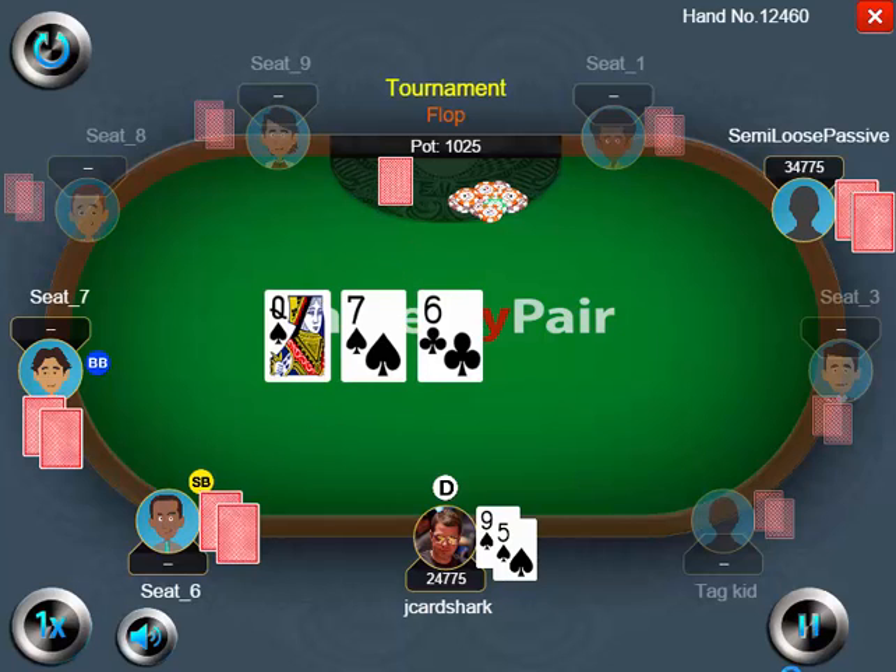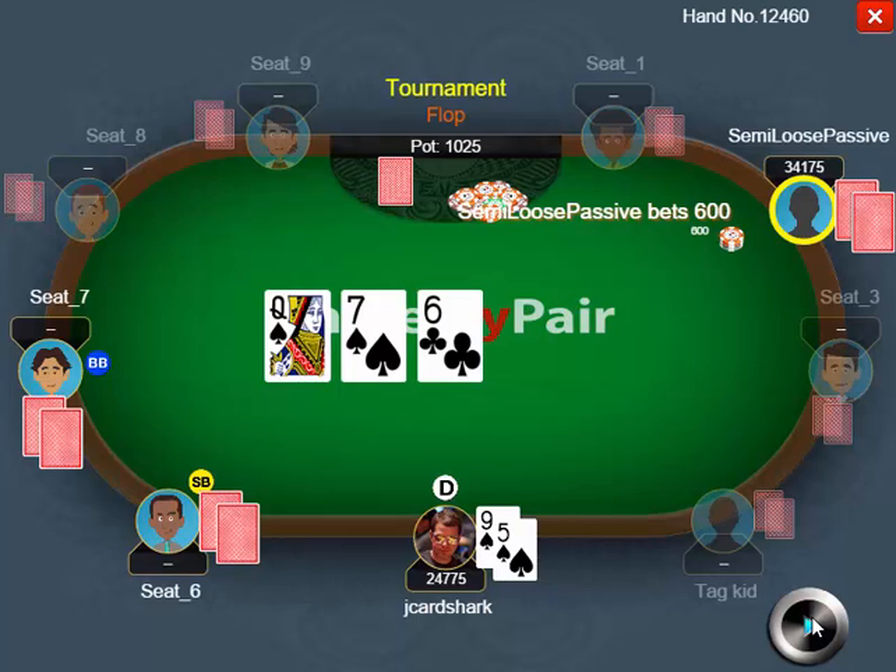The flop comes — both blinds come in as well. Flop comes queen of spades, seven of spades, six of clubs, giving me a gutshot straight draw and a flush draw, which is great. Exactly what I'm hoping for.